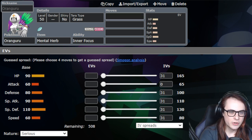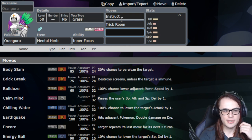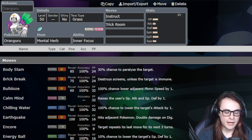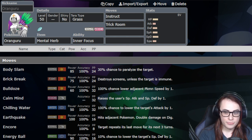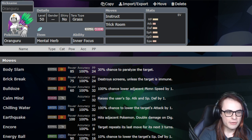The moveset for Oranguru is Instruct, Trick Room, and Trick — these are objective moves you need on Oranguru. Instruct and Trick Room are really the reason you run Oranguru: you set up Trick Room and you have Instruct, which can be really powerful in turning the tide of games — you can outright KO both Pokemon at once with an Instruct partner. Typically you pair this with a really good spread option like Torkoal, and a STAB Terra option going for a spread move as your win condition.